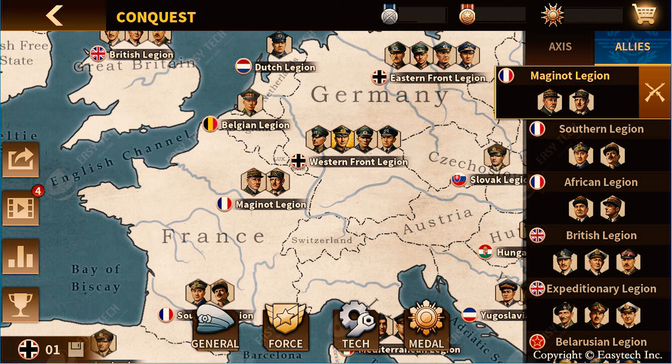For the Southern Legion you have de Gaulle and — I think he's an admiral general. Actually, it's not de Gaulle, it's Leclerc — I apologize. And at the Maginot you have de Gaulle and the others.